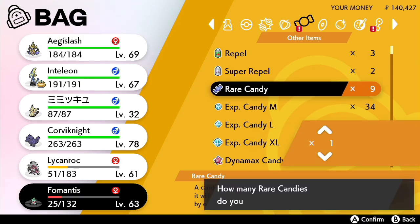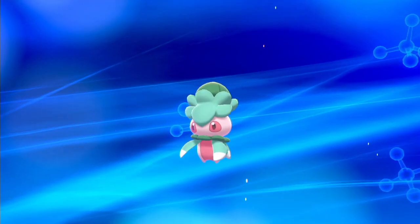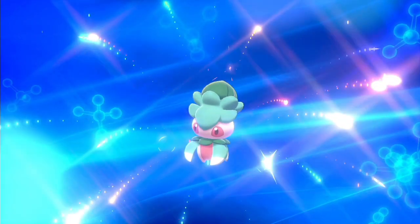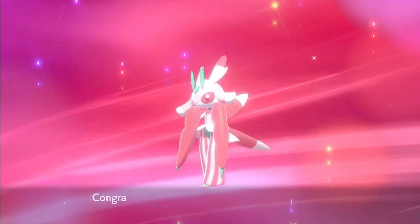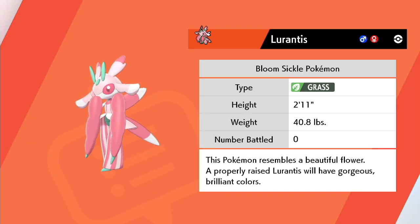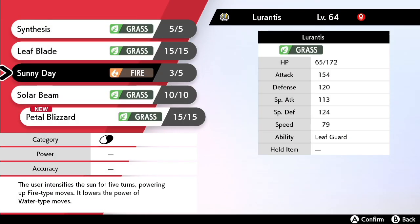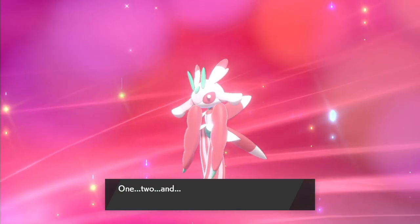Let's go ahead and use a rare candy on Fomantis, which will evolve it. Then we'll have two slots to fill up — the Fomantis slot and the Lycanroc slot. When we catch the next Lycanroc we're just going to immediately level it up and get the daytime version. Here's Fomantis evolving into Lurantis! This Pokemon resembles a beautiful flower. A properly raised Lurantis will have gorgeous, brilliant colors. Apparently I raised mine properly.